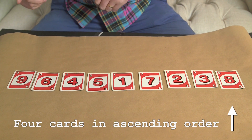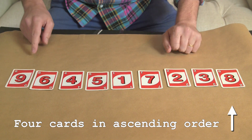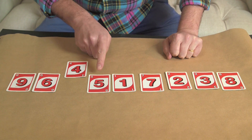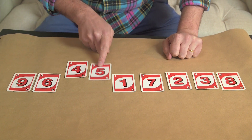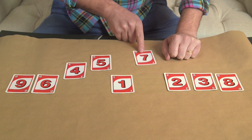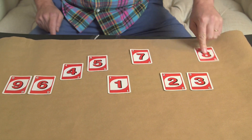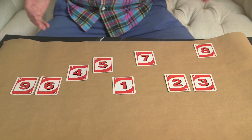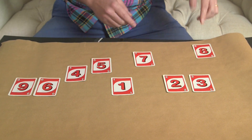Let's see if we can find four cards that are in ascending order. We can see we've got a four here, we've got a five, we've got a seven, and we've got an eight. They didn't need to be right next to one another, but we found four, five, seven, eight.